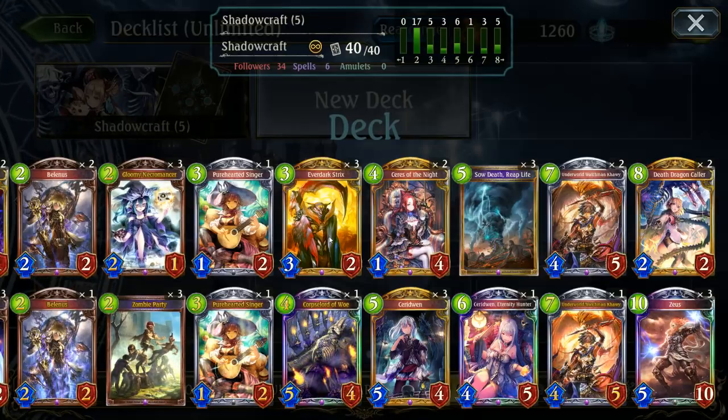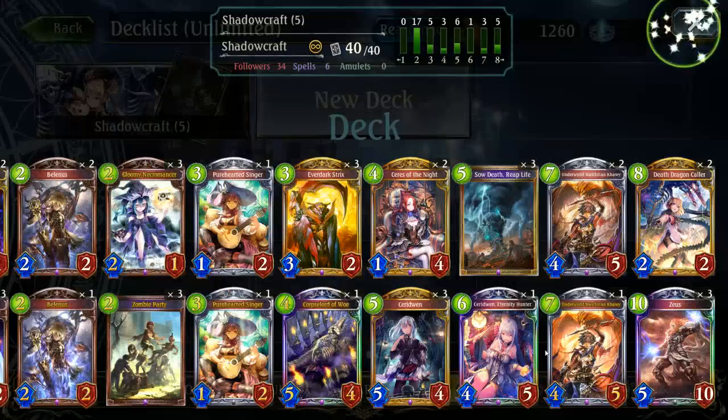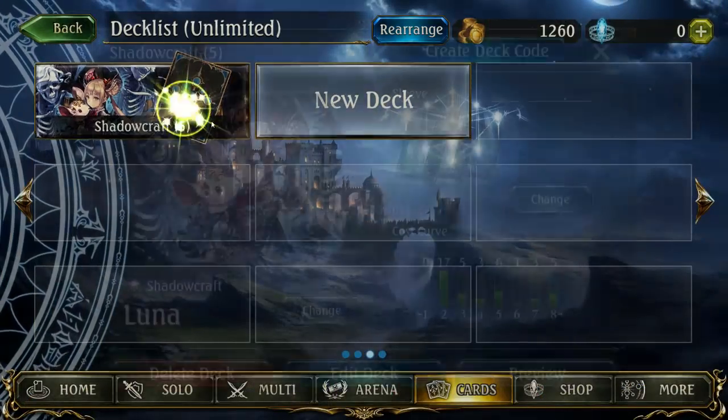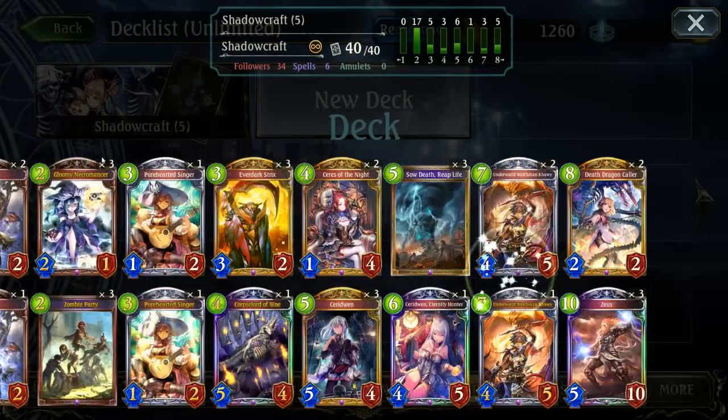I think it's just got a little bit of a learning curve to work out exactly what plays are the best to go with. I haven't had much time messing around with the new cards bought in for Reanimate. Last time I played Reanimate it was basically just Soul Death Rape Life and Death Dragoncaller continually pumping Zeus, whereas now — especially in Unlimited — you're mostly using Sedwin and even the new Sedwin Eternity Hunter to really push it.